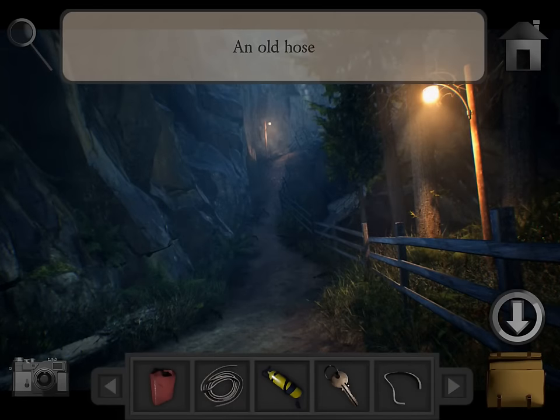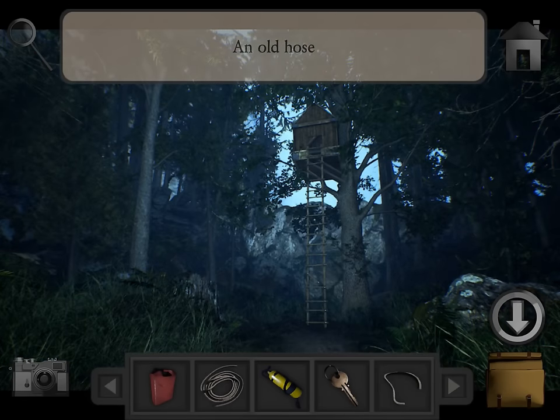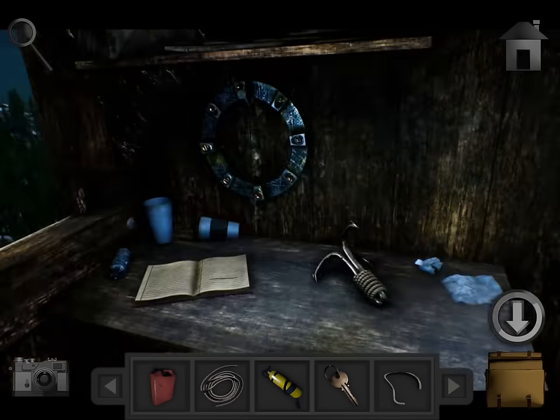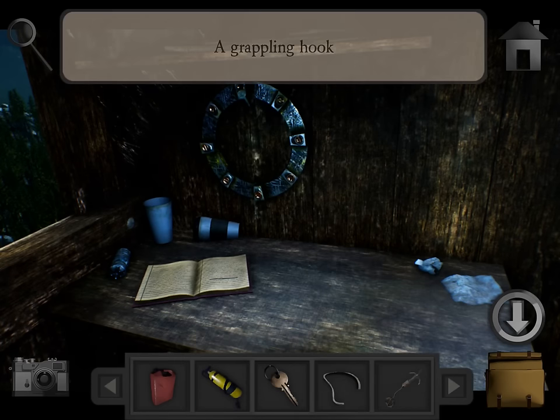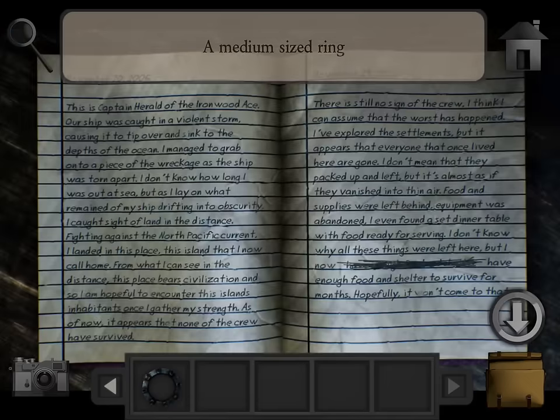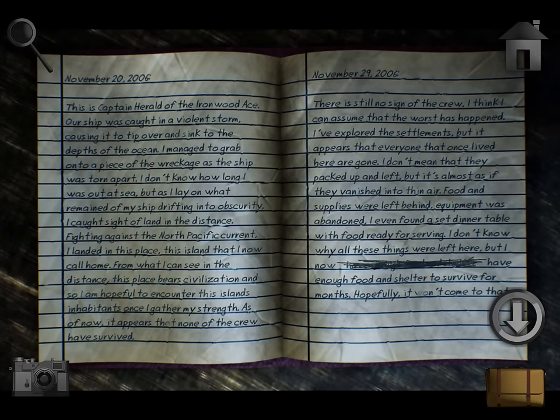Let's go across. Oh wait, we forgot the hose. Let's go up here. Use the rope and take the grappling hook. Take the medium sized ring. You can read through this if you want.